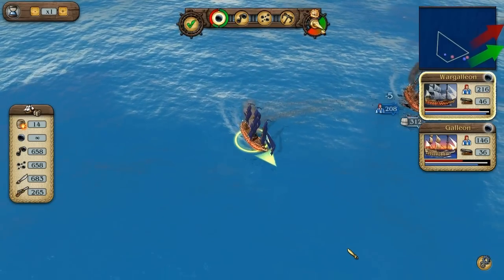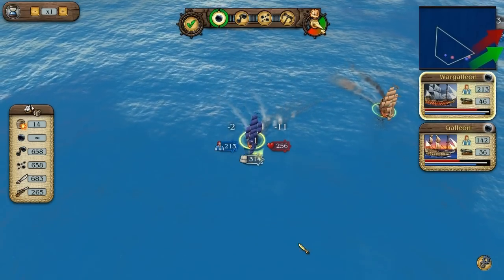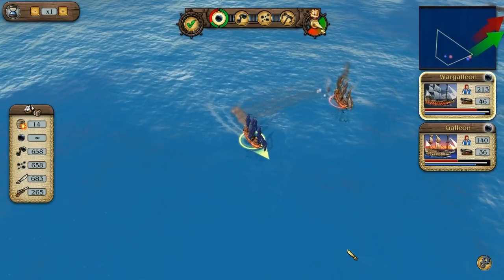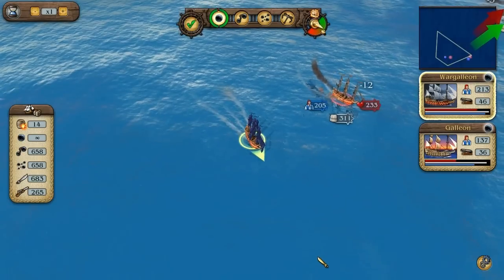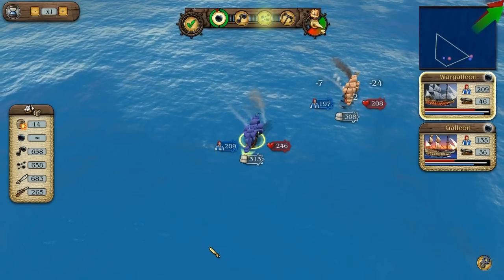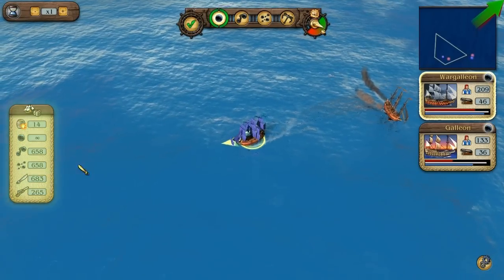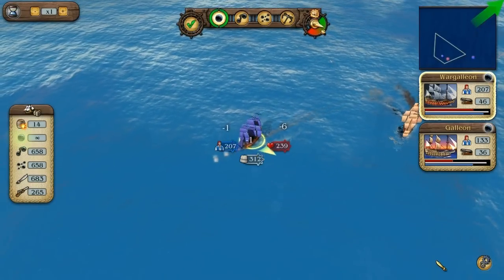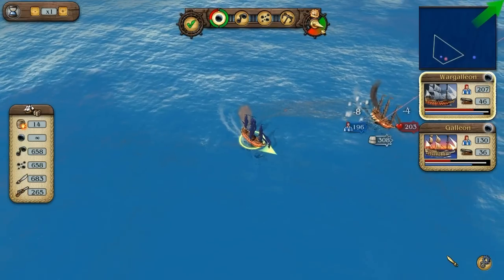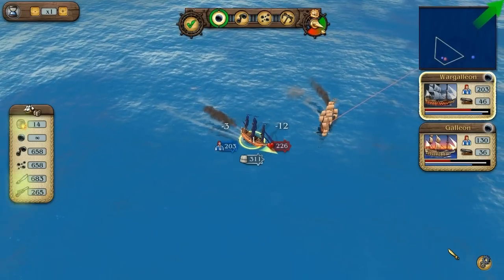Each broadside has its own loading bar. The loading time depends on how many sailors are on board the ship. You can change your ship's ammunition at any time — solid balls do the most hull damage, chain shot is good against sails, and canister shot reduces the opponent's crew. On the left you can see how much ammunition is on board. Solid balls are always present, but you must buy chain shot and canister shot in the cities. This also applies to exploding barrels, swords, and muskets.